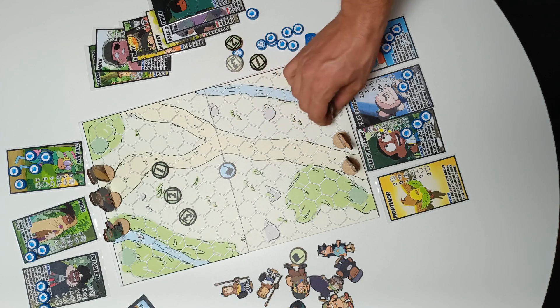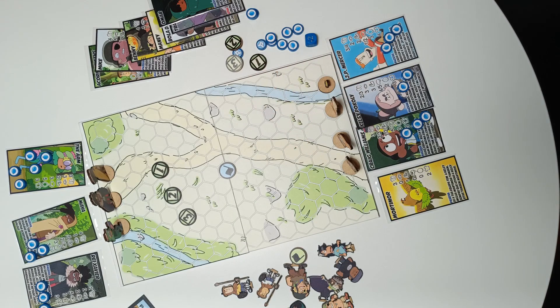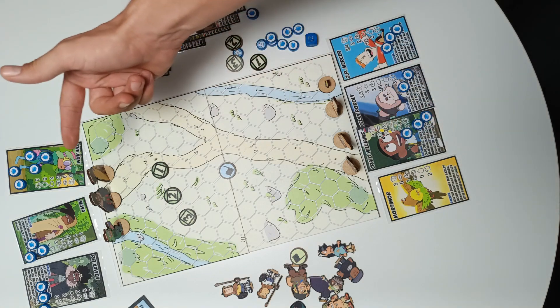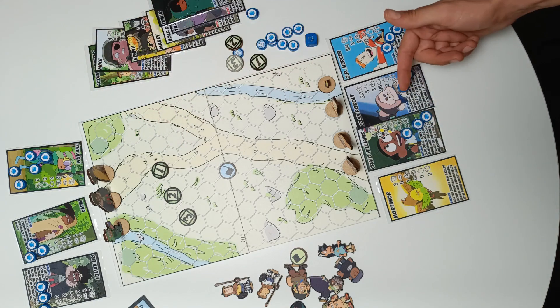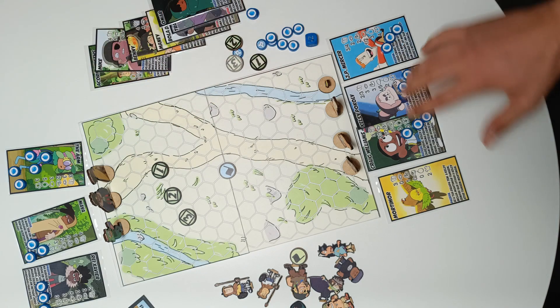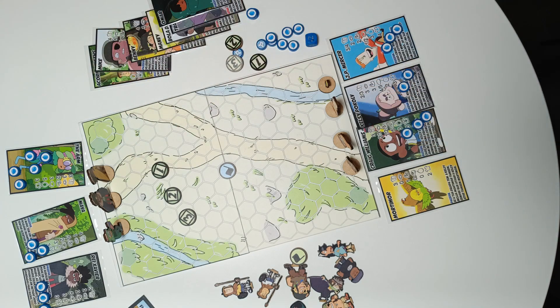At the start of the game, each player chooses one character and then the other player chooses another — first player, then second player — until they have 3 characters each.